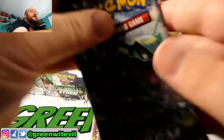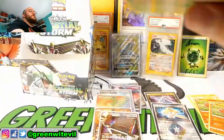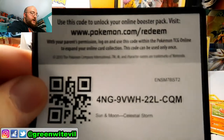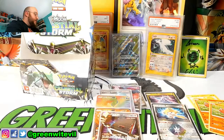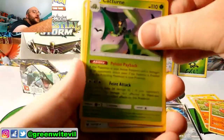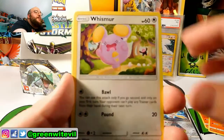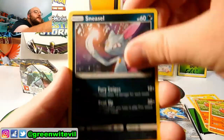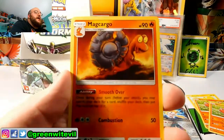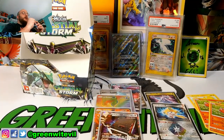Got another green code card. I feel like we'll at least get our third Prism at some point in these last two packs. Cacturne, Bill's Maintenance, Lombre, Trico, Gullpin, Whismur, Shuppet, Sneasel, Trophius, and Macargo as our regular Rare and Reverse Rare. And one pack left.